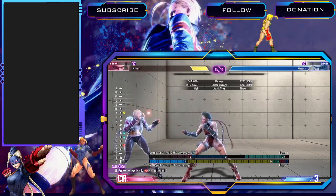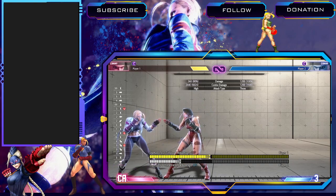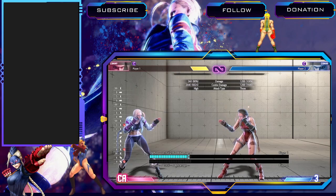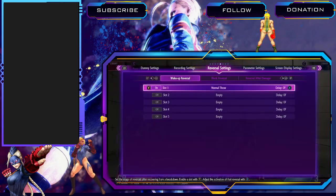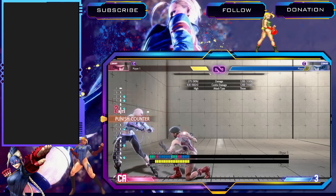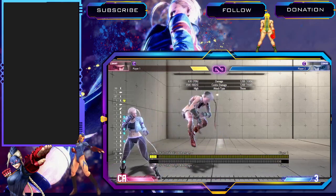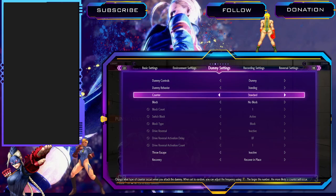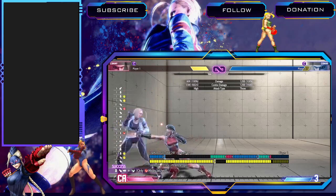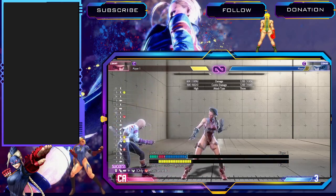For a few basic combos: you've got three lights and a medium drill. Crouch heavy punch into crouch medium punch — that's an important one. Stand medium punch into stand light kick — that's another important one. These are combos that will always hit — no counter hit required.